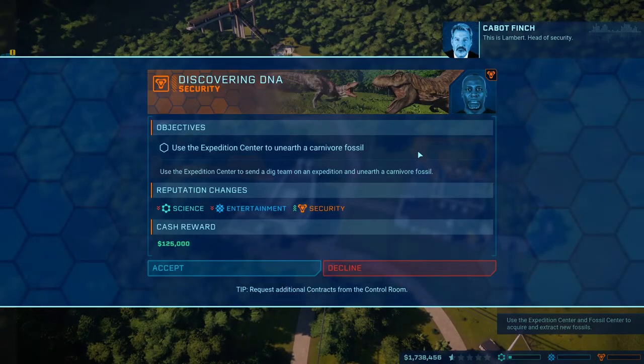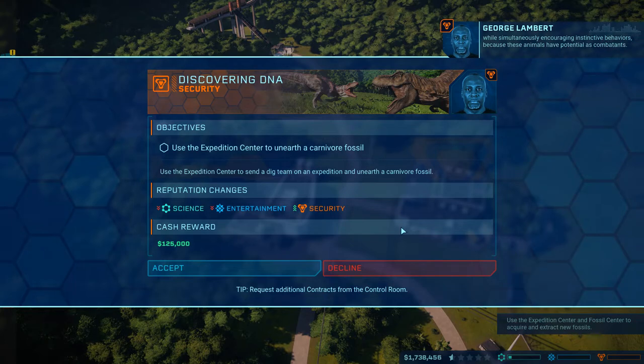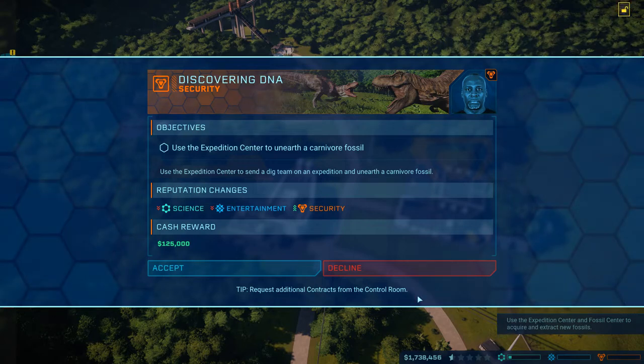This is Lambert, head of security. Welcome to the islands. So here's our basic conundrum: we want to keep our animals under control while simultaneously encouraging instinctive behaviors, because these animals have potential as combatants. Everyone's fear - myself included - is to have these animals running free and loose in the park. But we can't exploit them globally without taking some chances. Yeah, so he's all about weaponizing the dinosaurs.